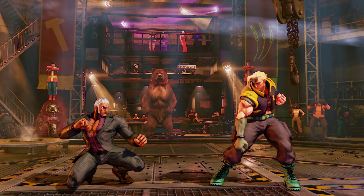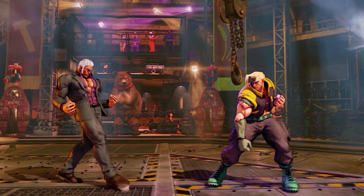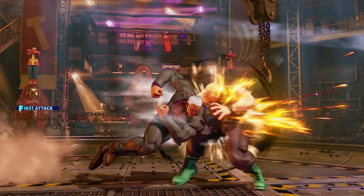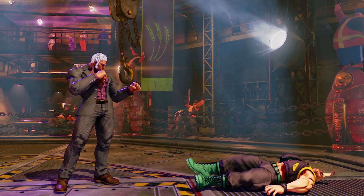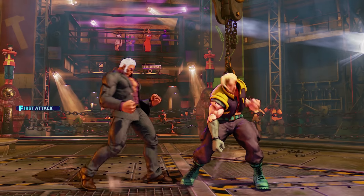Next special is Chariot Tackle, done by charging back and pressing forward and kick. The strength determines the distance it travels. All versions leave the opponent standing except the hard kick version, which knocks them down — dealing 70, 80, and 90 damage respectively. All versions have juggle potential and can juggle off Metallic Sphere, making this pretty much Urien's combo filler and combo ender.